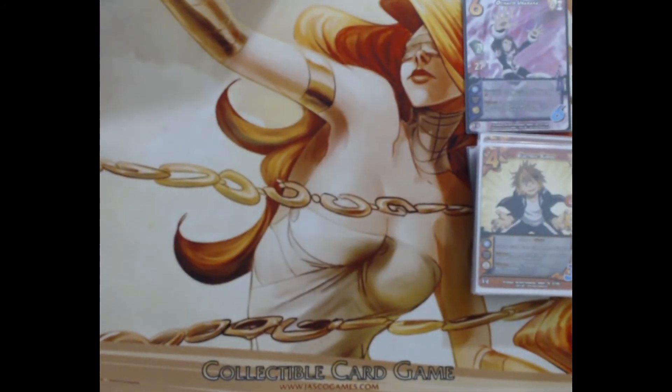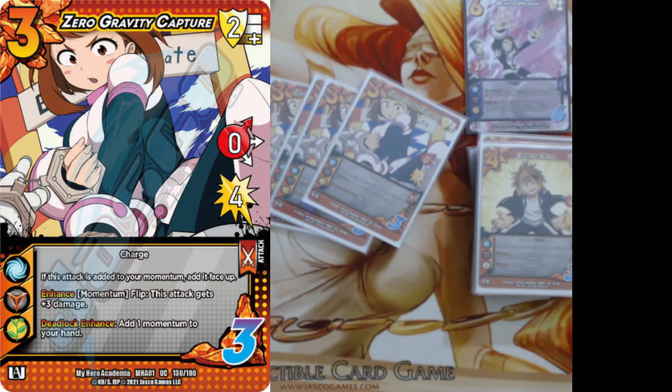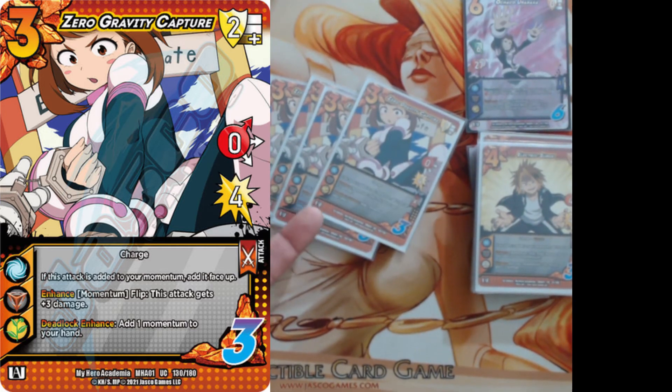We're playing three or four Zero Gravity Capture. It's a three check, two low block, three control, three difficulty, zero high for four. I hate that it's zero high, but it's a four check, three diff. When added, it gets added face up. Enhance from momentum you can flip it to give something three damage, and deadlock enhance adds one of your momentum to your hand. This card allows you to pick up momentum for free like Uraraka already does, and during longer games can give damage to your throw, which is very strong.